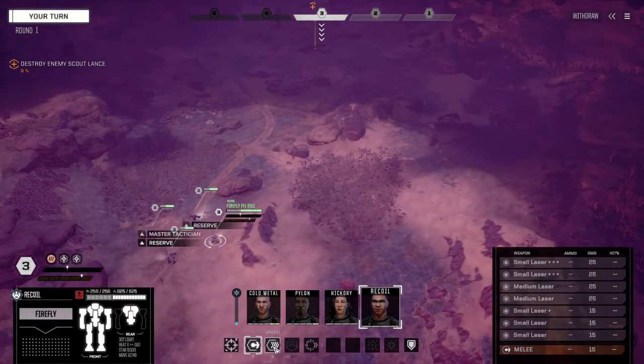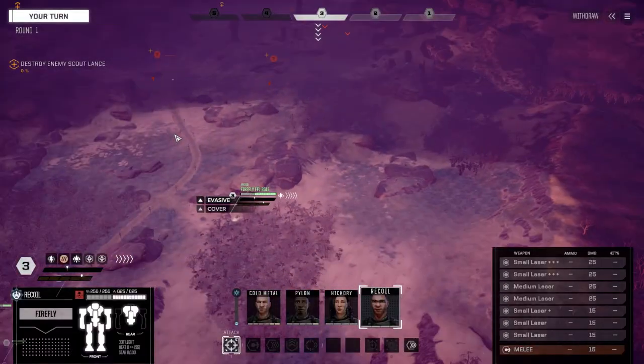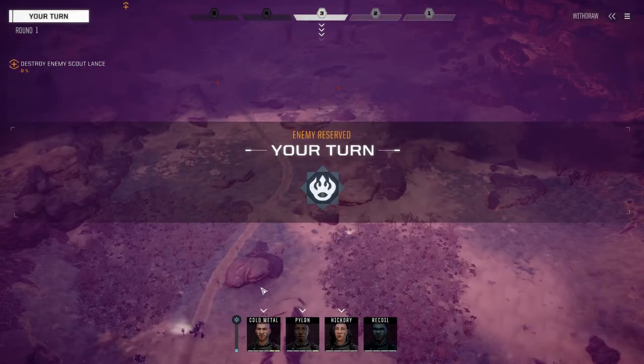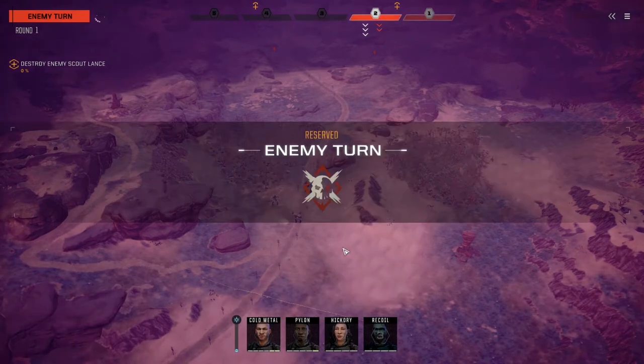I think we're going to use this ridge here to protect ourselves from anybody up here and engage these guys down here, forcing them into a battle they don't want. We're going to reserve this — I want to sprint Recoil and get him over here as far as possible. We got two chevrons — I really have to get his tactics up more so we can see if they're mechs or not. Let's reserve and see what they do.